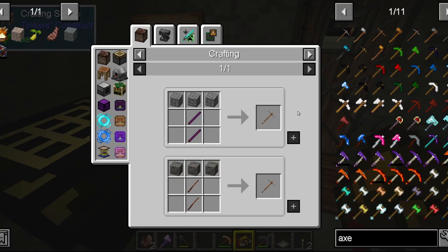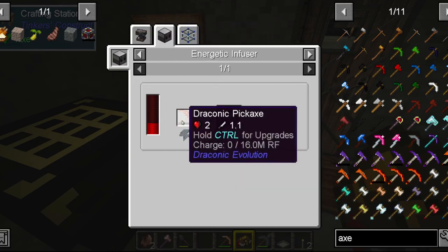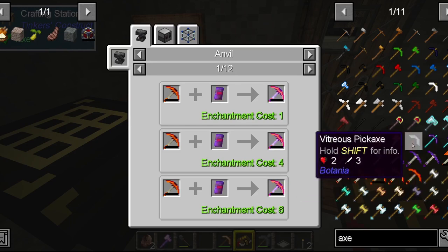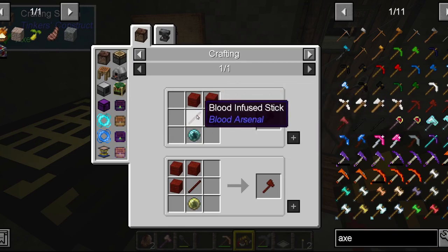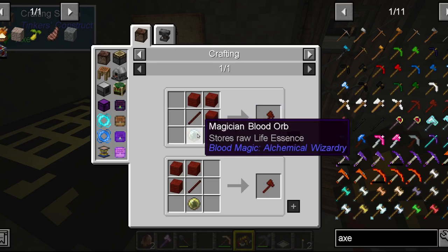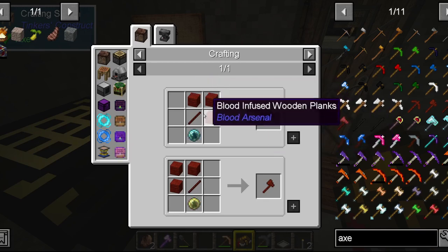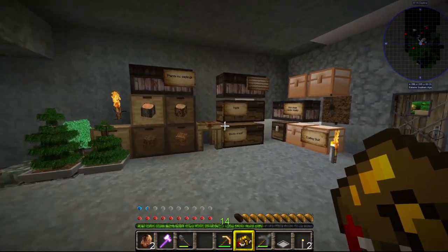Unlike in Factorio, in Minecraft you don't really unlock things over time. All of the recipes are available — if I had an energetic infuser, whatever that is... I don't understand any of this stuff. Let's look for a slightly simpler recipe: a blood-infused wooden pickaxe. So if I had some blood-infused wooden planks, a stick, and an apprentice blood orb, I could make this blood-infused wooden axe. Because there's no locking behind research, it's locked behind me not having any of the stuff I need to make it. Unlike Factorio where you're slowly given recipes over time, in Minecraft you just have everything up front, which is a little bit overwhelming. To help with that, the mod pack comes with a quest book.